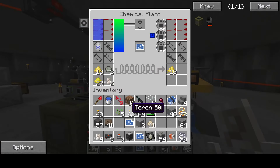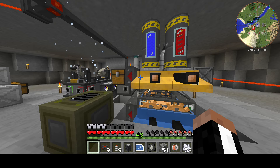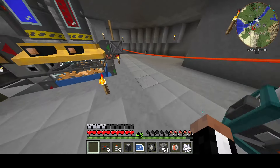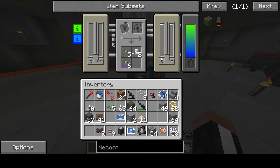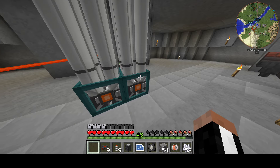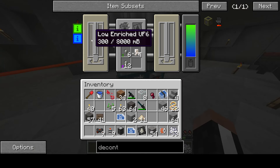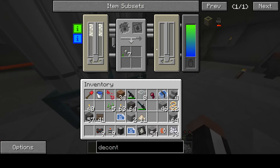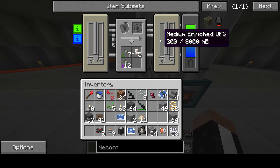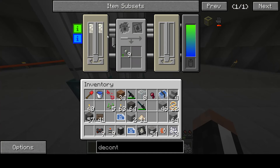Uranium fuel — which you can use for reactor stuff — and now we can make more hexafluoride. Technically you could pipe the fluoride back over and have a conveyor take it out of this machine and put it back in — it's really simple to automate. There's also medium enriched uranium hexafluoride showing up here. There's low enriched, medium enriched — so you could do more enrichment steps.